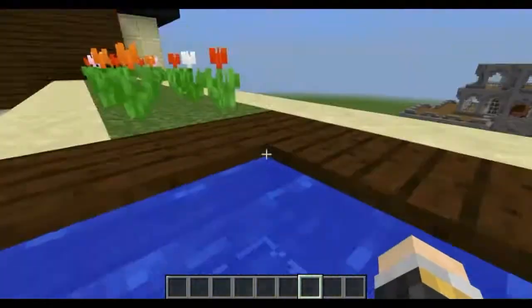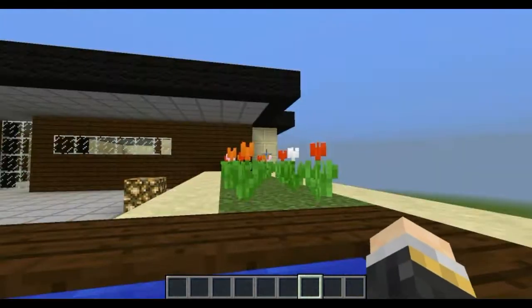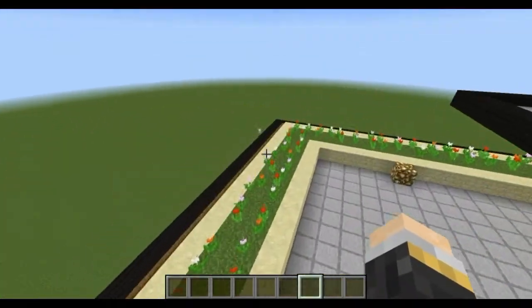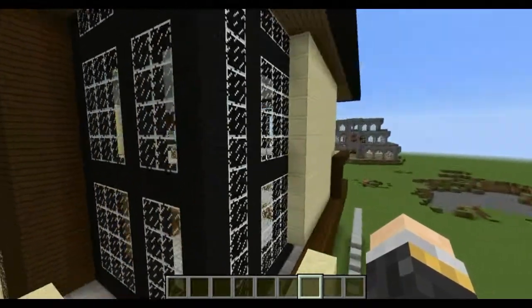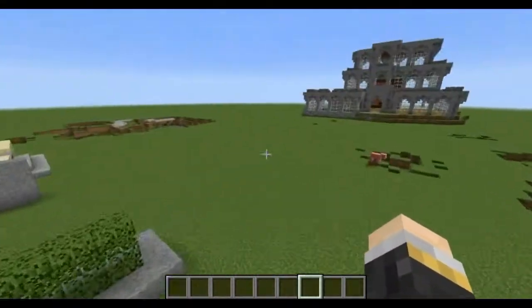And a little swimming pool — swimming pool for the win! And of course, the flowers. I think that's about it. I love the outside, but the inside — it's filled up with glowstone and everything.